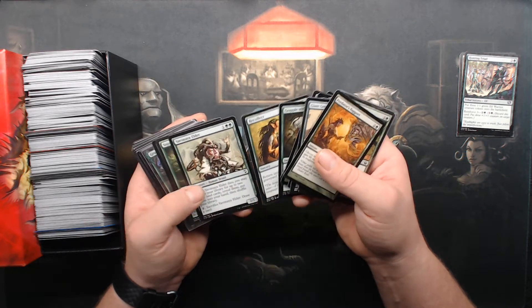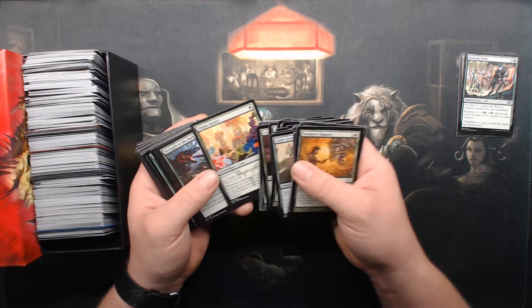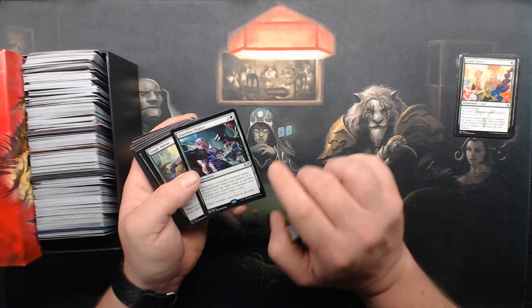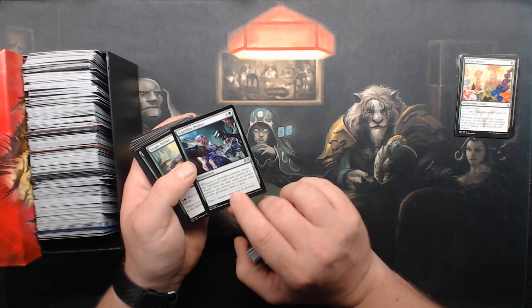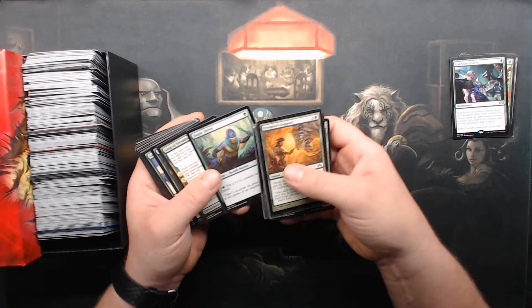Recollects. More Grunt. Utopia's Brawl — I definitely use that. Guardian Project: whenever a non-token creature enters the battlefield under your control, if it doesn't have the same name as another creature you control or a creature in your graveyard, draw a card. This is perfect for Commander. It's rare.